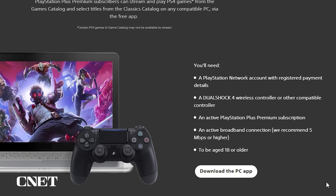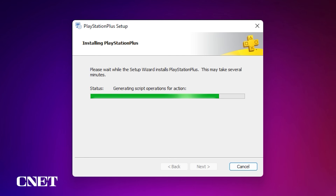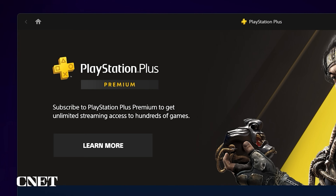Now click on the button to download the PC app. When that's finished downloading, open up the installer and follow the prompts. When you're ready, click Finish and launch the PS Plus app. When you open the app, Sony takes the opportunity to remind you that you need a PlayStation Plus Premium subscription to stream games from the cloud.